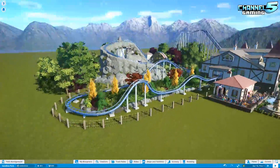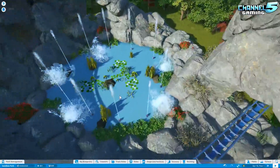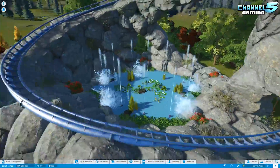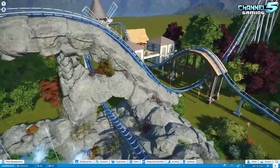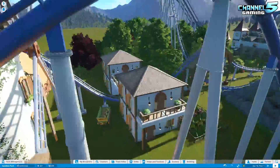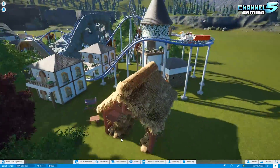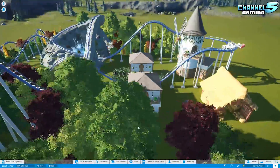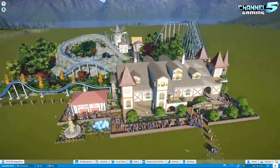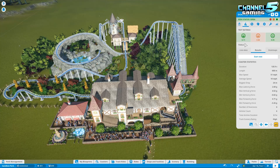He's added some new decorations: some fences, more garden work, a beautiful little pond — that's really cute, it just needs some froggies. I think someone made froggies on the workshop. And there are nice little bridges and some more nice buildings. Should we take a look at the coaster and see if it flips? Yep.